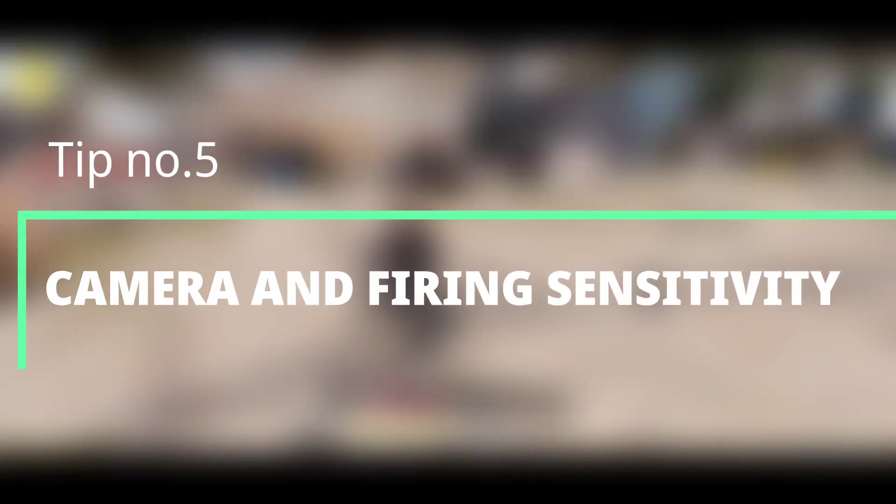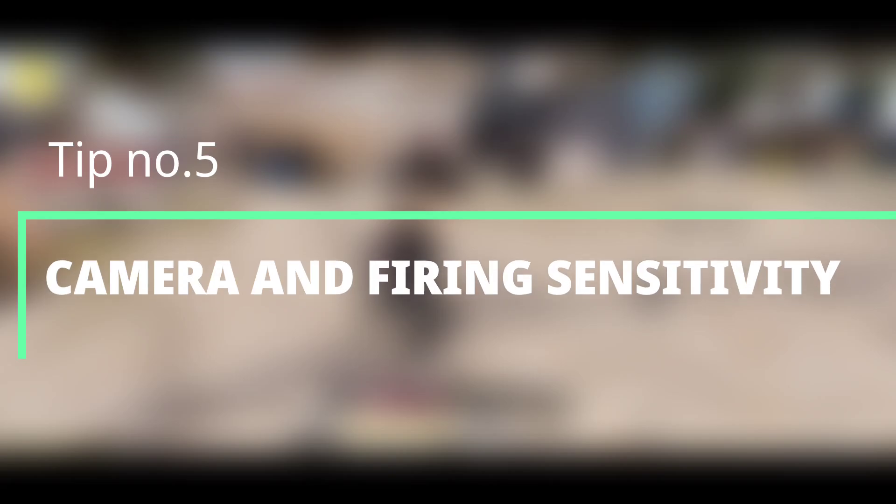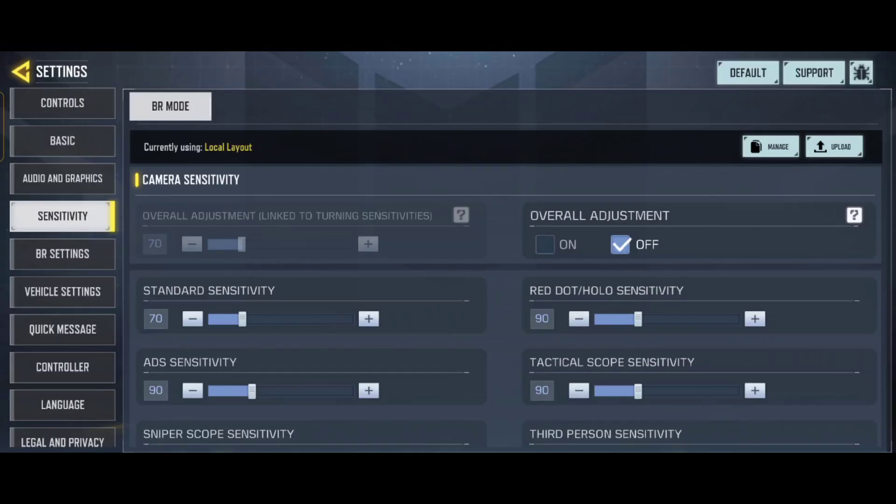Tip number five: camera and firing sensitivity. Camera and firing sensitivity is important because it helps you to get better aim in the game. For best sensitivity, you can copy my sensitivity settings.